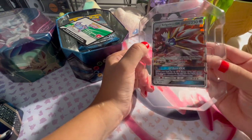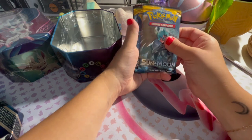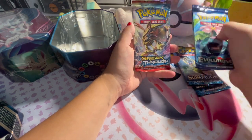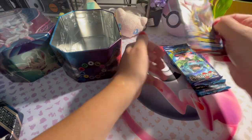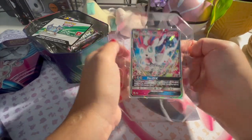Okay, we have our little promo Solgaleo GX promo, Sun and Moon base, Sun and Moon base, XY Evolutions, and Breakthrough. Alright, moment of truth — the promo's really pretty.